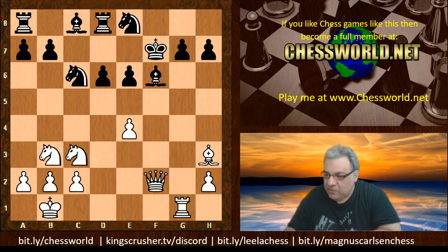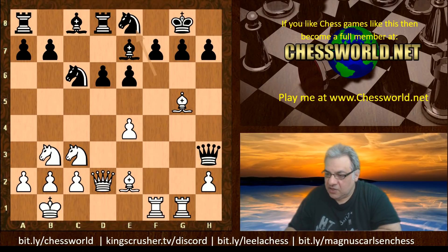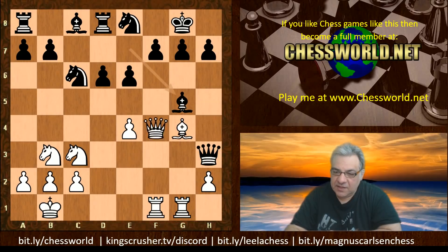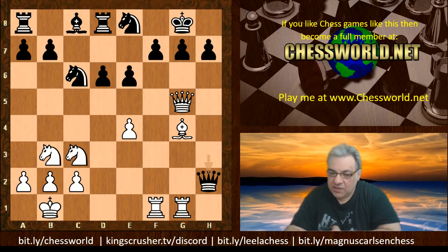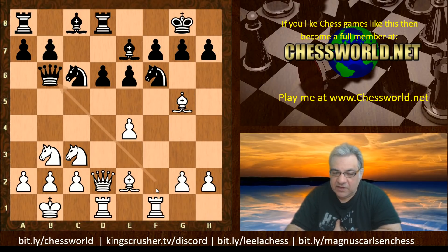You might wonder: is Rxf7 necessary — can White just play Bishop g4 directly? Well, Black has Bishop takes, then Queen takes h2, and Black is actually doing very well there. So the Queen retreats to b6, then Bishop takes and g-takes.